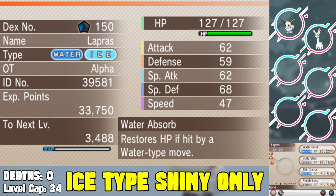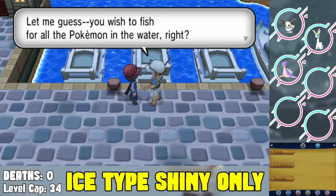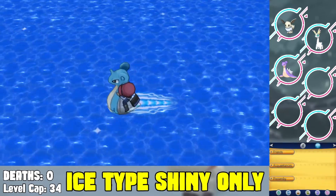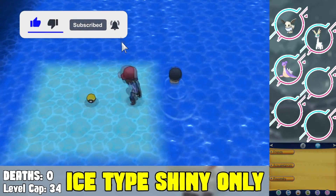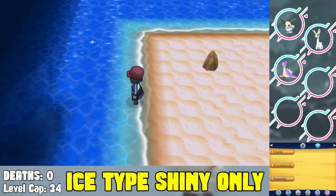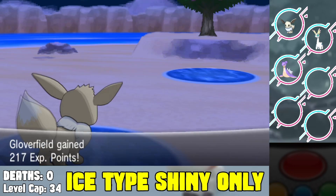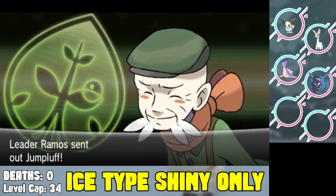From there we head to Coumarine City to get a Lax Incense and a Good Rod, then head all the way back to Route 8 — the route right before the town near Grant's gym. We fish out our next shiny Pokemon, a Shellder. Shellder is not an ice type but it can evolve into Cloyster, which is a Water-Ice type. We find a shiny Shellder, level it up to the level cap, and evolve it into Cloyster.